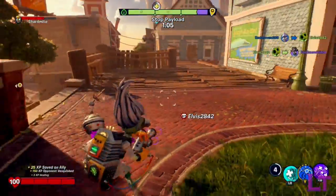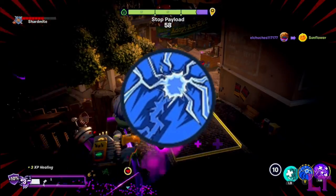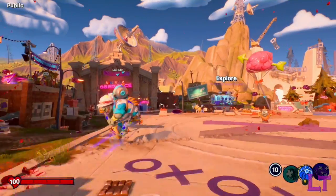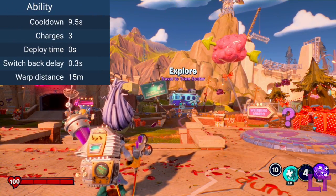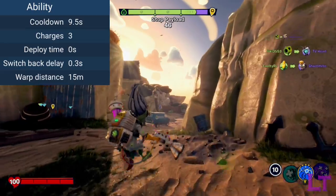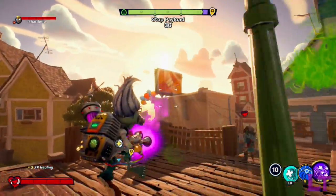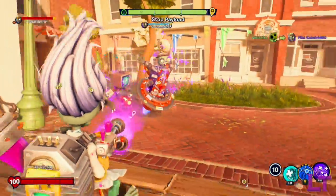The Scientist's second ability is Warp, which got a massive upgrade going from Garden Warfare 2 to BFN. It now holds 3 charges instead of 2, and operates based on the direction you are currently moving — so if you're moving backwards, the warp teleports you backwards, and so on. Warp teleports you 15 meters in your chosen direction, with each charge having only a 9.5 second cooldown. This makes Warp your go-to escape tool, allowing you to engage in fights you can win or disengage from fights you have no business being in.